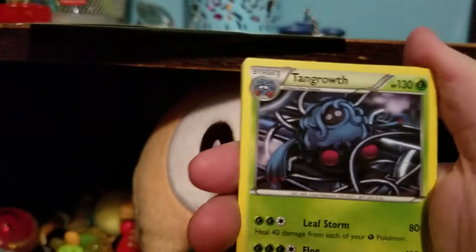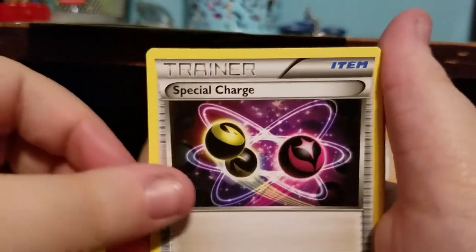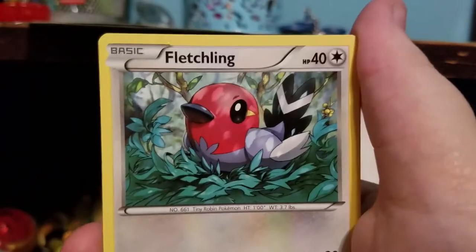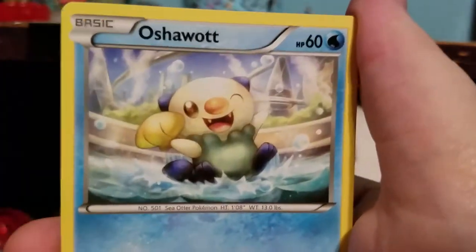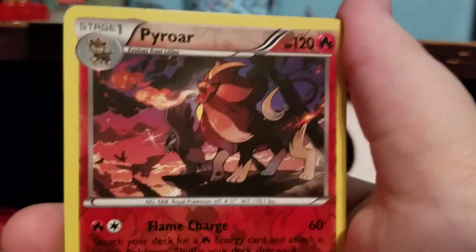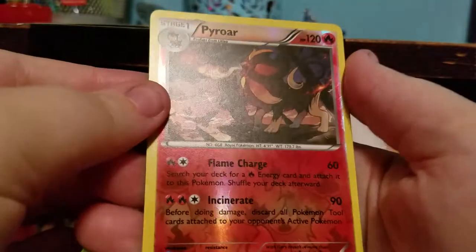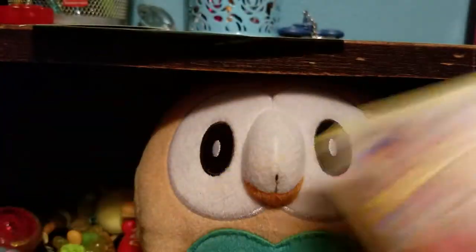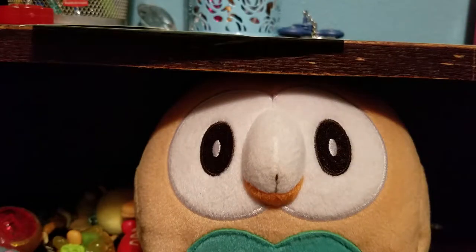I almost did four — that would have been bad. We have Tangrowth, Special Charge, Shieldon, Larvesta, which I'm not sure counts as a Legendary, Fletchling, Oshawott, Sneasel, C-Dot, Pyroar, Reverse Pyroar, and a Hollow Infernape, which is pretty cool.